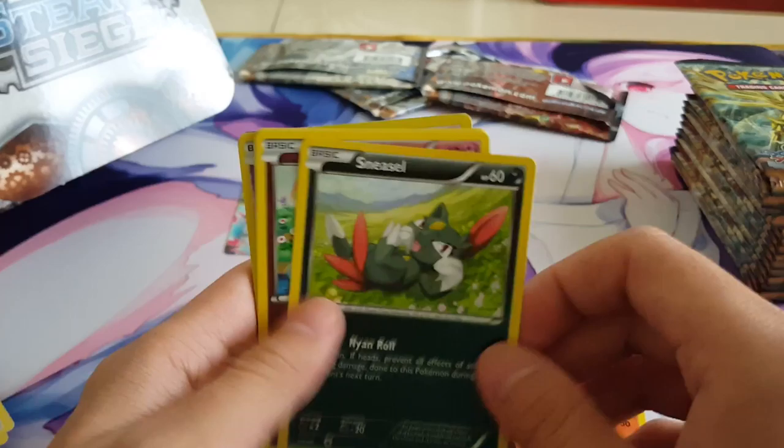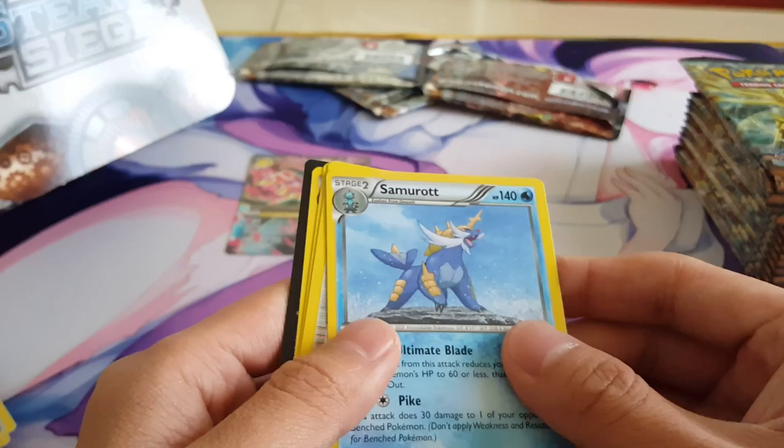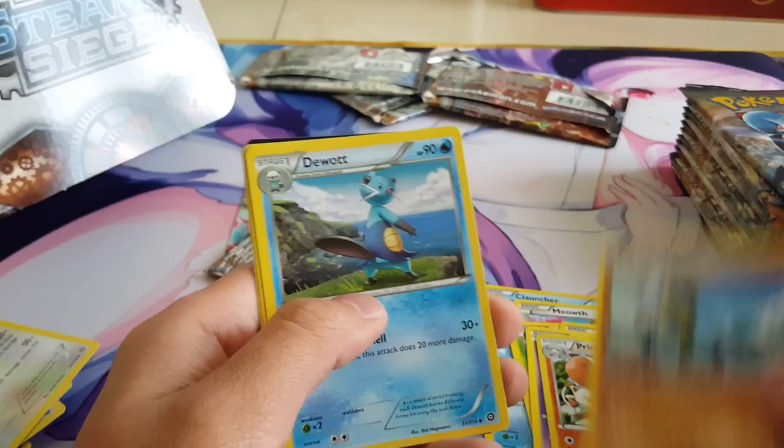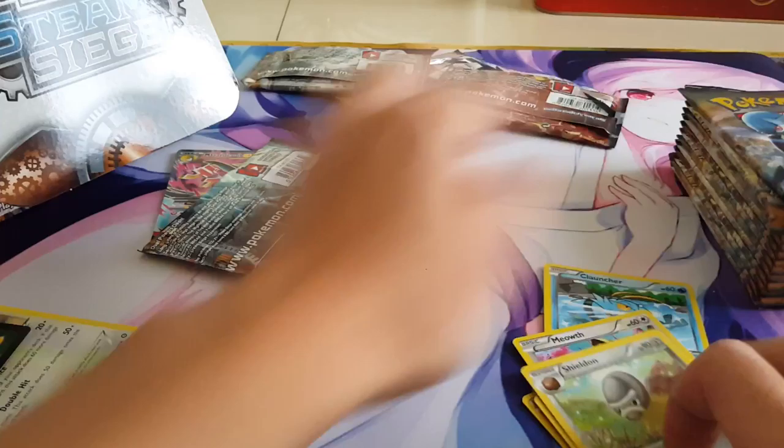Next pack and we got Litleو Sneasel, Marill, Yanma, Fletchling, Drifloon. We got a common Trainer: Pokemon Ranger. Then Bunnelby, Aipom, and code card. Next pack: Clauncher, Meowth, Hippopotas, Nosepass, Nidoran, Primeape. We got an Armaldo, Do-Watts, Steelix, Scraggy, Shield on, and code card.